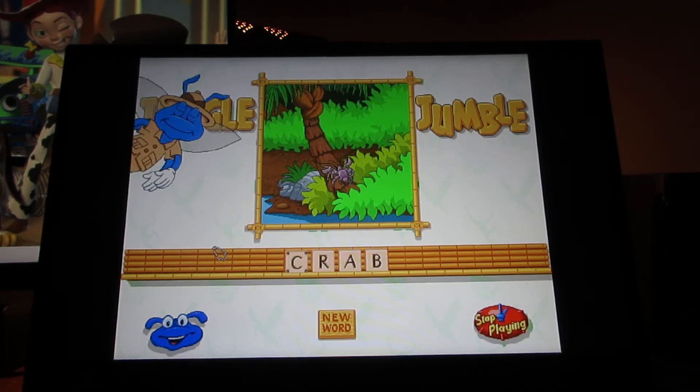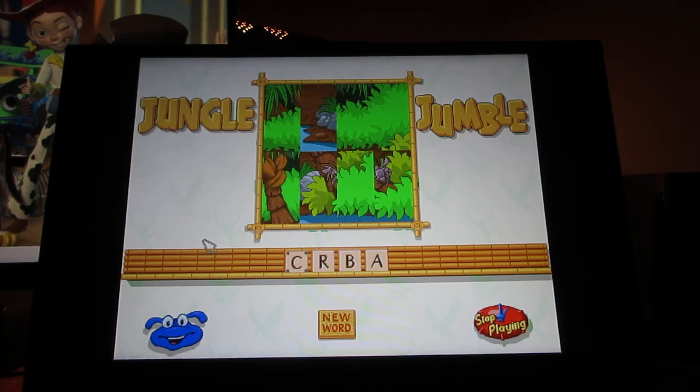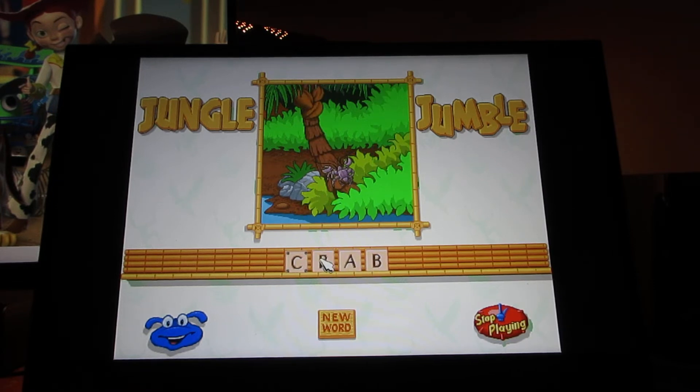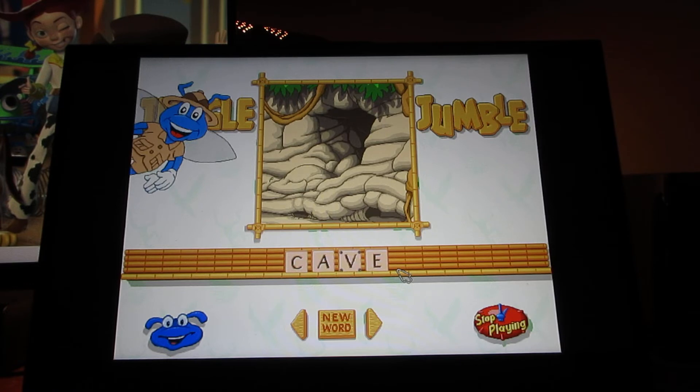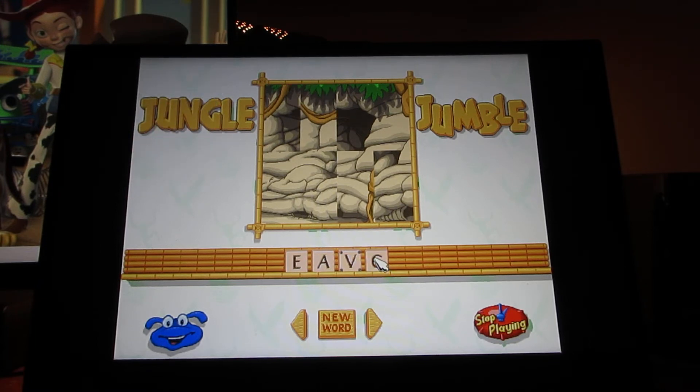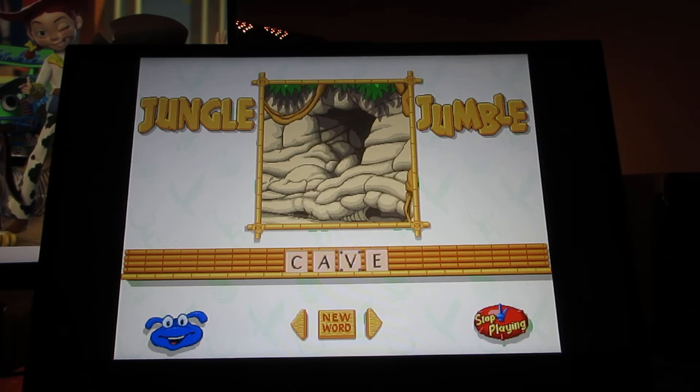The word is Crab — now unscrambling! Basically the letters are mixed up and you have to put them in the right order to spell the word. Once you get it right, the next word appears. The word is Cave — now unscramble it! You never know what the picture is going to show — it could be an animal, object, or thing.